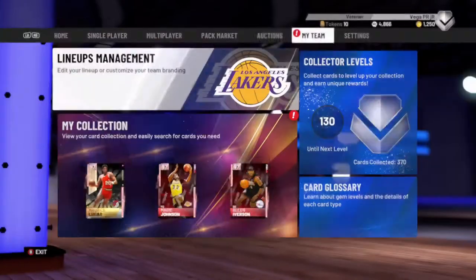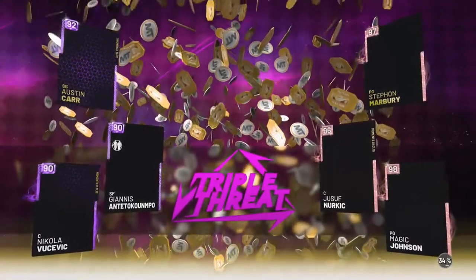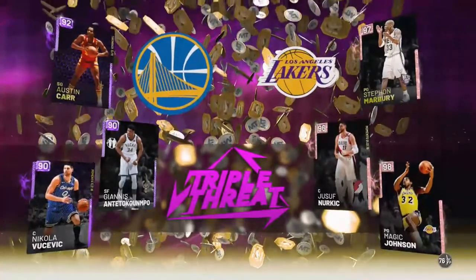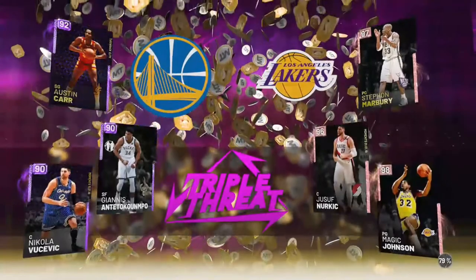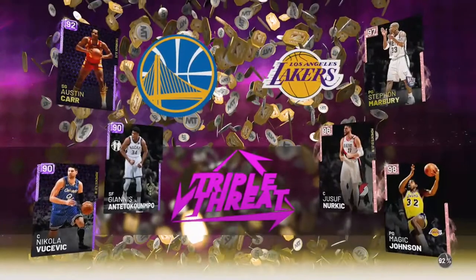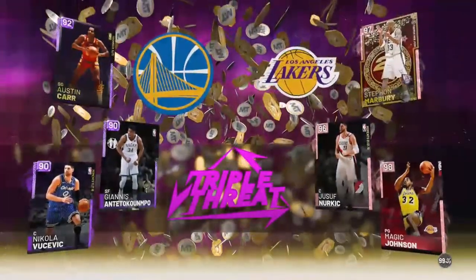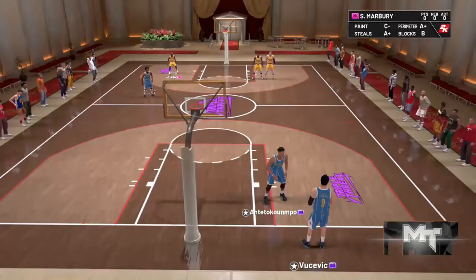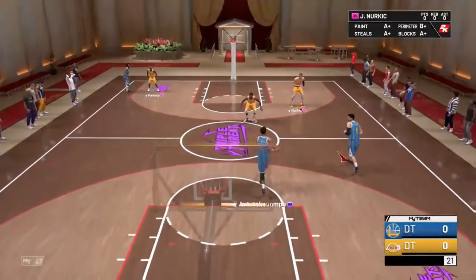I decided to go ahead and do this video. Mulberry gets a Showmanship badge because he's easy to get — he's an easy pink diamond to get and he is really cheap. If you want to go pick up a Stefan Mulberry after this video, go ahead. You've got a few days left to open the packs. He's pretty good, not a bad card.